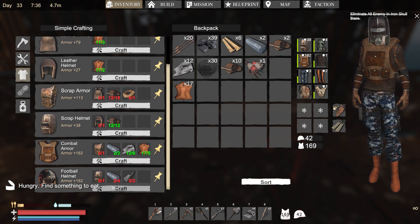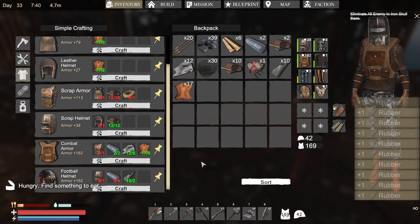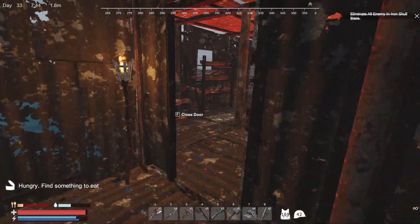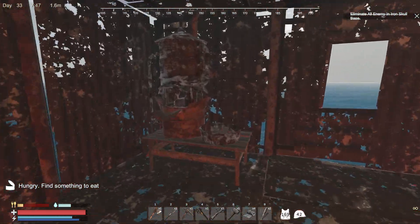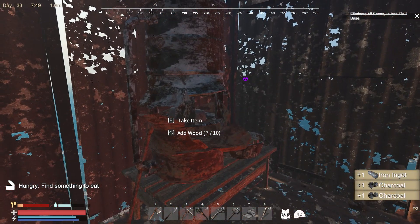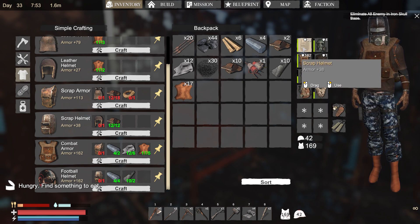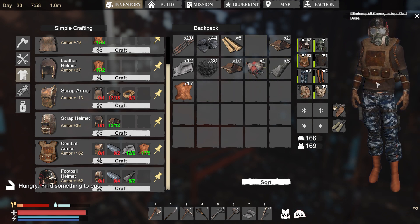I need two more for the football helmet, and I need a little bit more rubber, which I have right here. I got the helmet. Let's go downstairs and we're going to get decked out. Take item and take item. Craft and use. Dude, I am ready. I am so ready now. My armor is much better. I also need to make new air tanks.